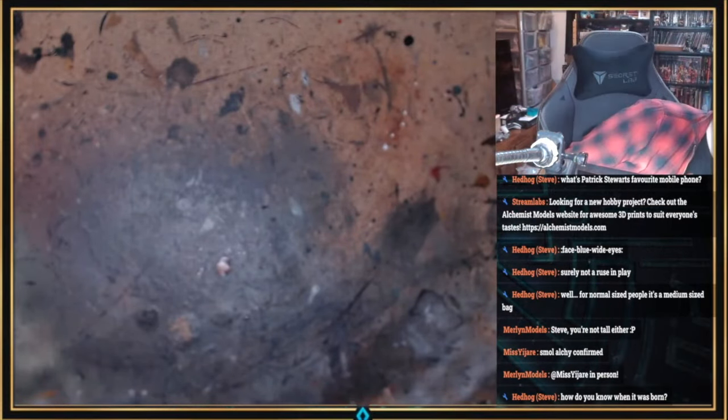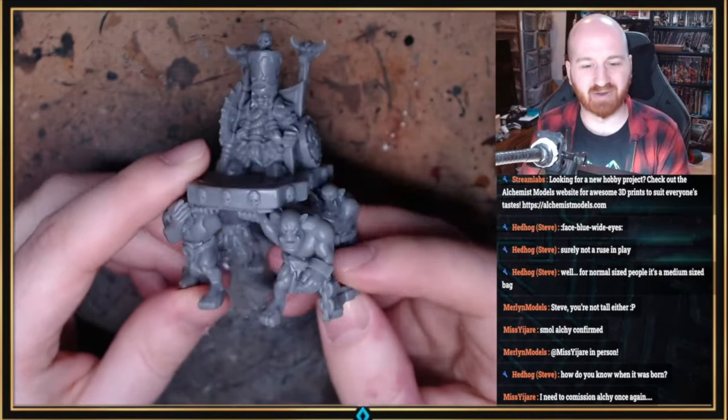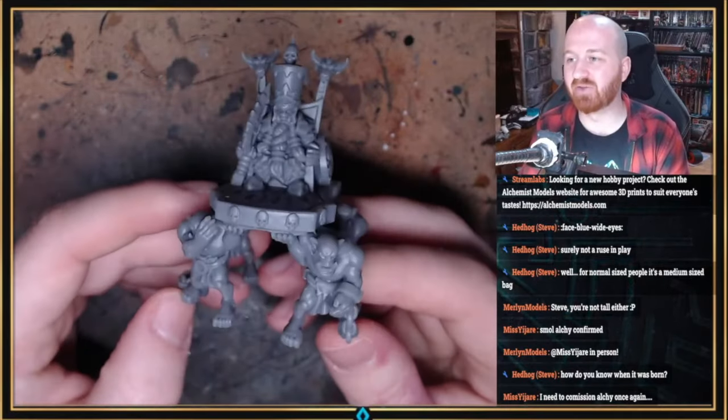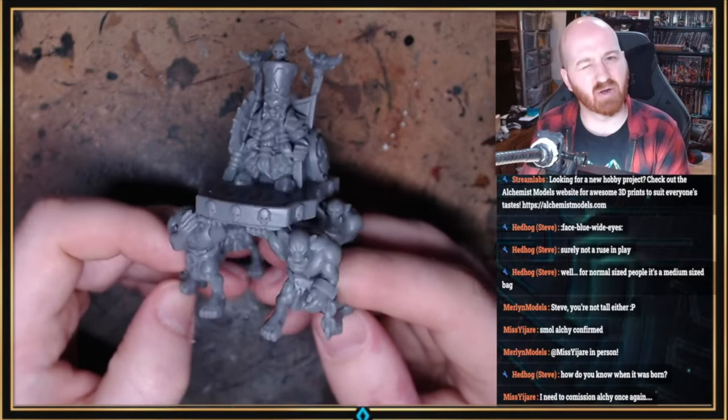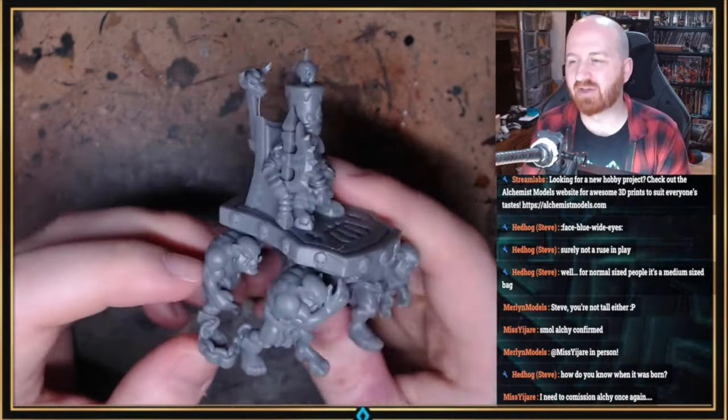We've got a hero here - Demonsmith Lord on throne being carried by orcs. I really like this model. It reminds me of the old Thorgrim Grudgebringer model. I don't know whether there was a Chaos Dwarf model like this. There is also a unit of orcs - actually two units: one unit like slave orcs with chains, and another unit with leather jerkins and weapons.